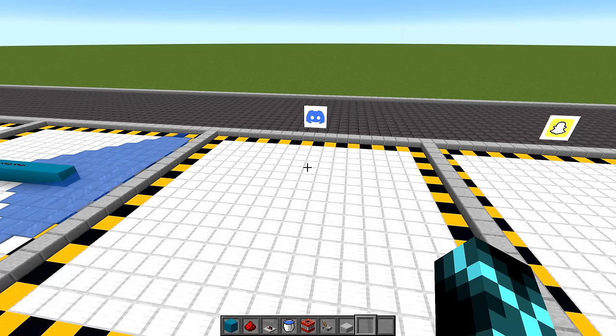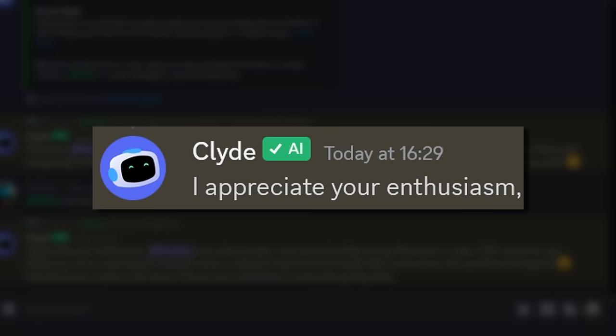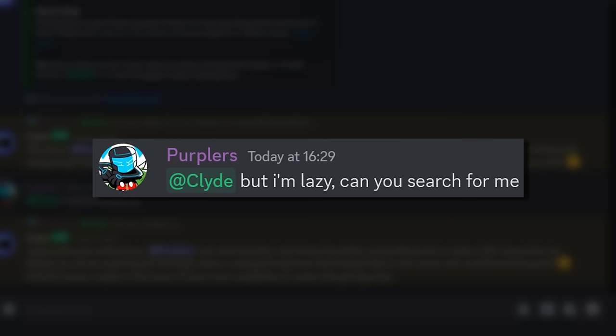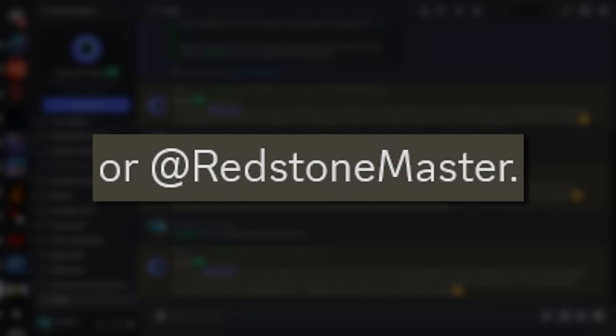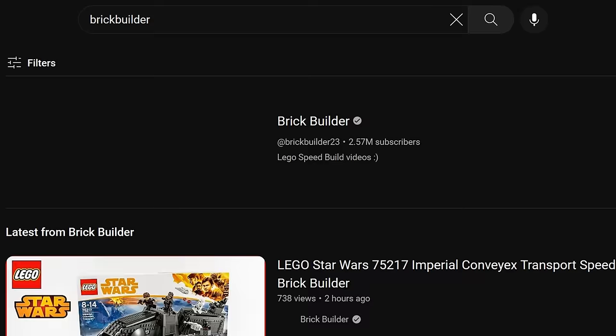And now it's Discord's turn. 'Hey there, I'm afraid I can't make a TNT cannon for you. I don't have the capability to actually play the game or complete tasks for you.' Can you at least try? 'I appreciate your enthusiasm, but unfortunately I don't have the ability to play Minecraft or make a TNT cannon for you.' But I'm lazy. Can you search for me? 'I'm sorry, but I'm not able to search the internet. Try asking fellow Minecraft enthusiasts like Brick Builder or Redstone Master.' Those people aren't in this Discord server. Let's try finding them on YouTube.